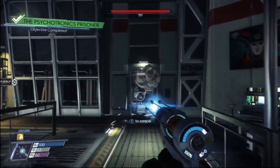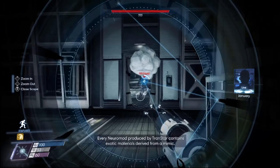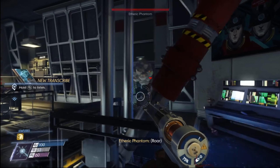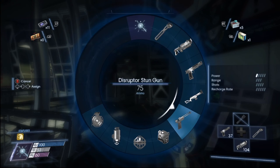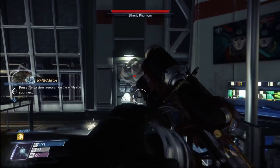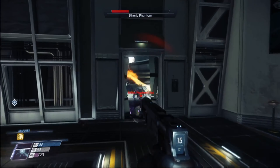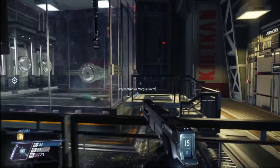I saw you before you saw me, you little bastard. Every neuromod produced by Transtar contains exotic materials derived from a mimic. You're an etheric phantom — no, you're an etheric suck because you can't do anything to me. Typhon lure, null wave thingy — can I just glue you up? There we go. Switch to pistol and shoot you in the face. We did a thing!